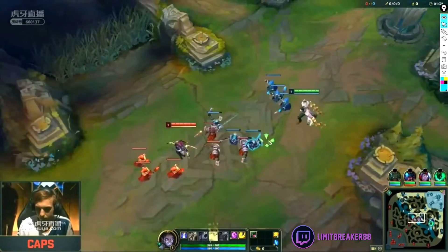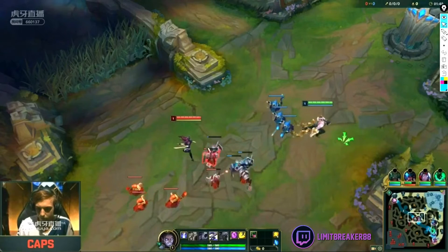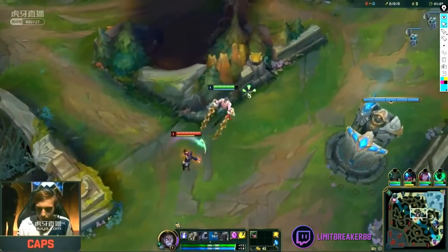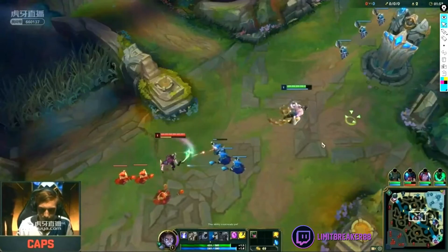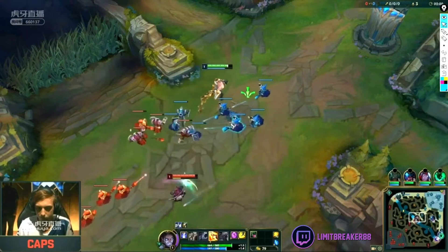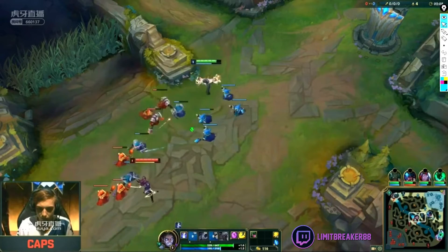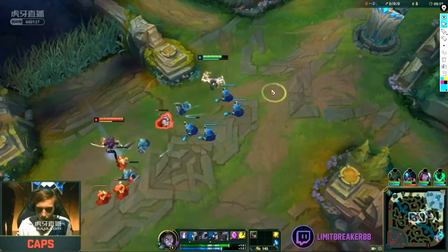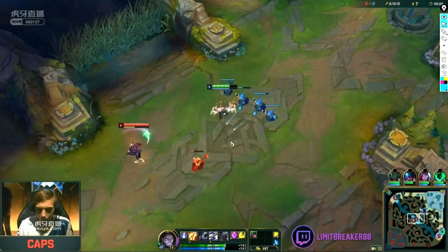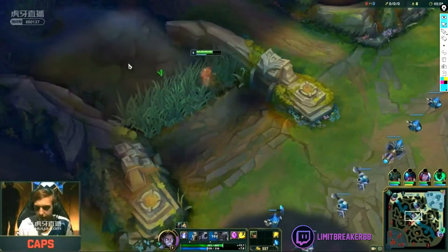Jensen is standing in front of the wave trying to zone. Caps goes for E level 1 — I expect that once the minions go low, he's gonna E in and go for a passive attack with his minions. Jensen goes for a really aggressive trade. Level 1, Akali wins, just because she can spam her Q much more. Sylas E is 18 seconds cooldown at level 1. Now he goes for another E for a passive. Jensen got in a nice trade. Caps just eased out to get the passive. So far, Jensen has been trading better than Caps.